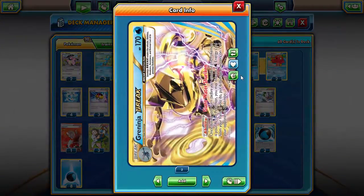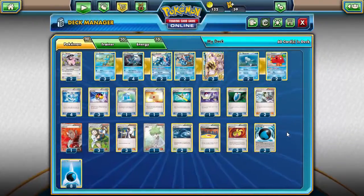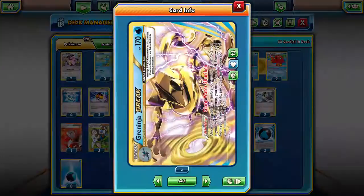This deck is centered around Greninja Break, which came out with Breakpoint and is actually pretty OP in my opinion. Before I get into the deck, just a reminder that if you like this deck or found it helpful in any way, please leave a like, drop a comment, maybe subscribe — it really helps us out. If you have any recommendations for a deck, leave it in the comments below and I'll try to get to it. Anyway, on to the deck — it's centered around Greninja Break with the Giant Water Shuriken.